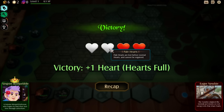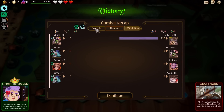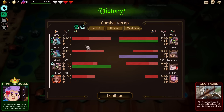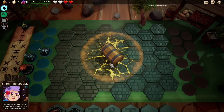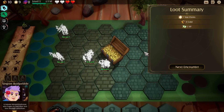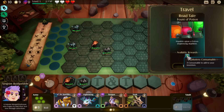Pale hearts are lost before normal hearts but can't be regained. The recap shows healing done, damage mitigation healing, 450 from the dragon traits. That was definitely a lot closer — way scarier. Roadtail Fount of Potion — stumble upon a potion dispensing machine.